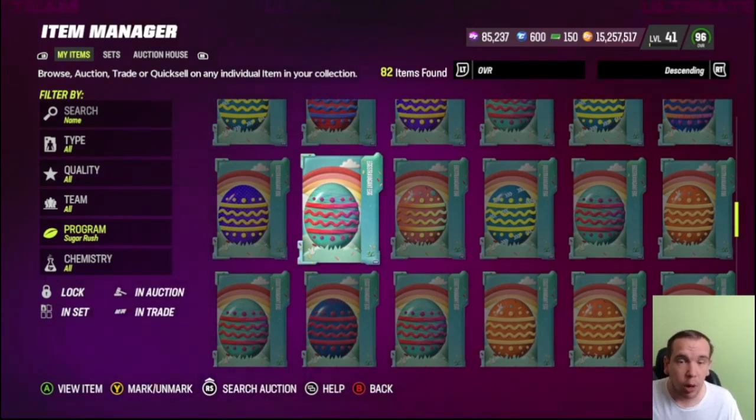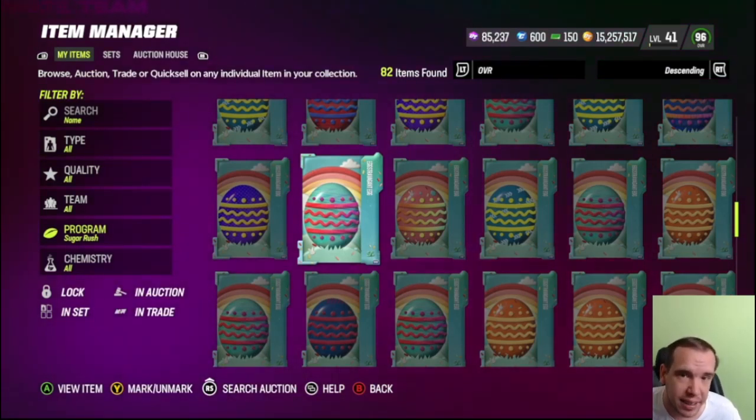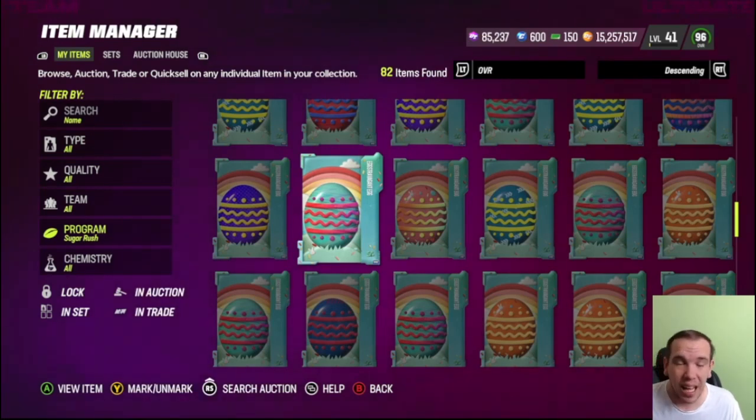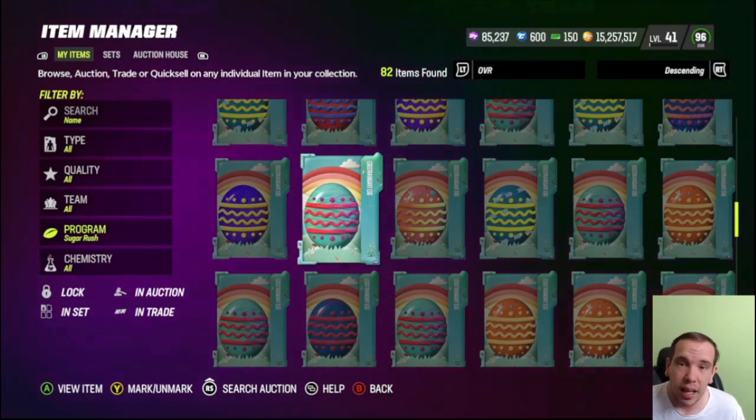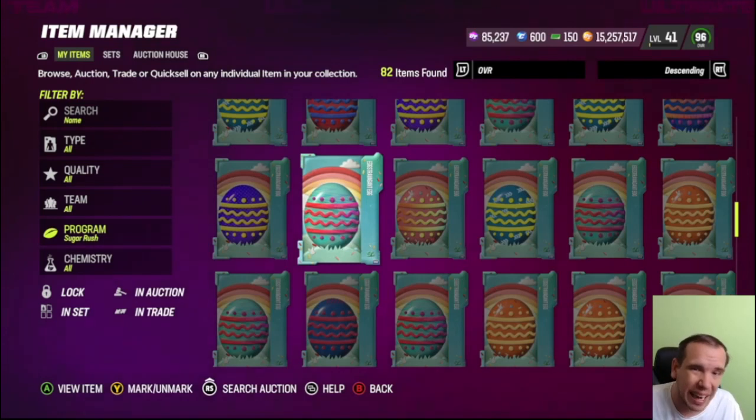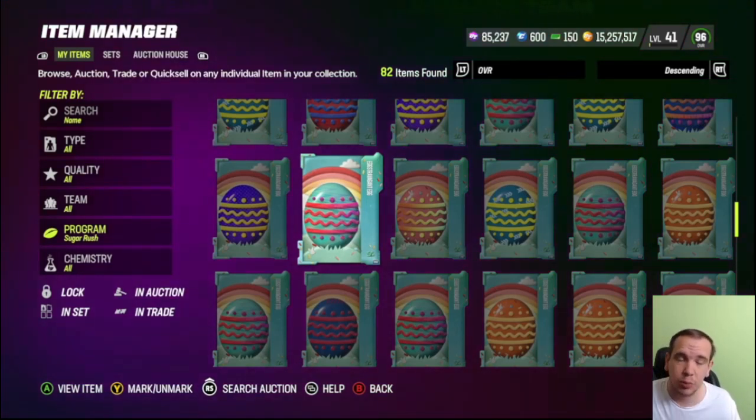What I did is I rolled my eggs into training for the Ring of Honor set, made the card, sold the 98 — you get 396s. I quick sold those for like 85k, so I got 85k back and I was selling the 98s. That's how I'm getting my coins out of my training. There are other things you can do; that's just one example.